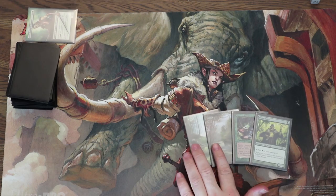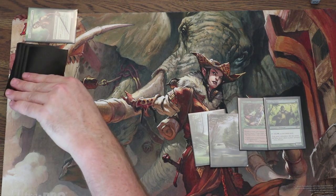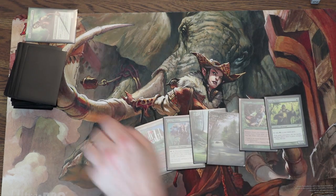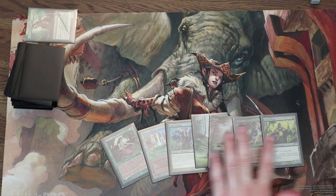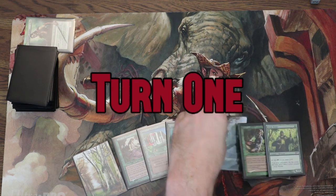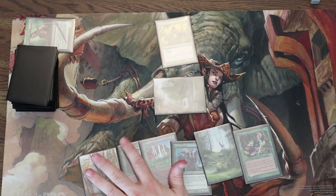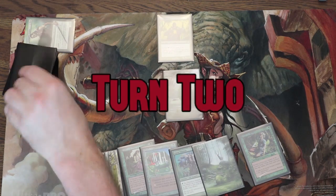Let's see what my opening seven looks like. Already this looks good — having a one-drop mana elf is really powerful in this deck, and Kyrian Ranger is just an all-star. Drawing Concordant Crossroads this early isn't very important, but I also like the Fauna Shaman even though it's super slow — it will let me take advantage of trading in creatures later. I'll lead off with a land and a mana dork on turn 1.